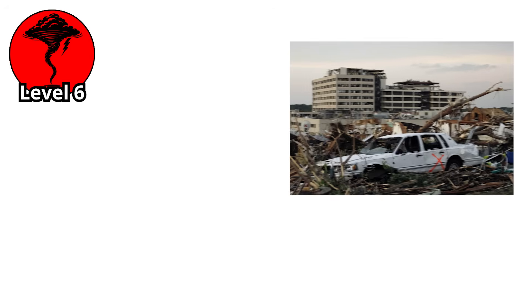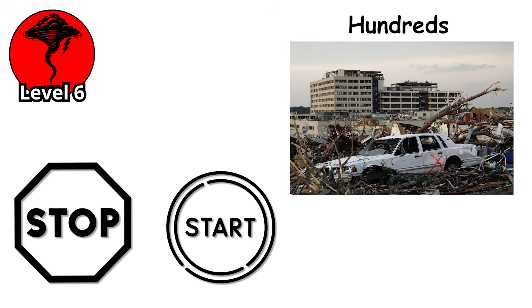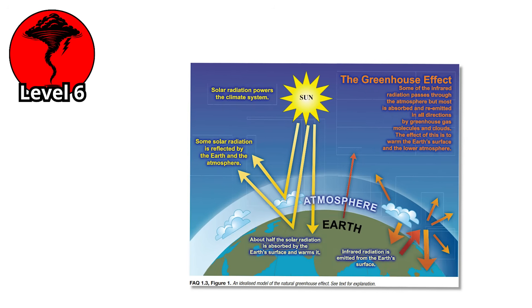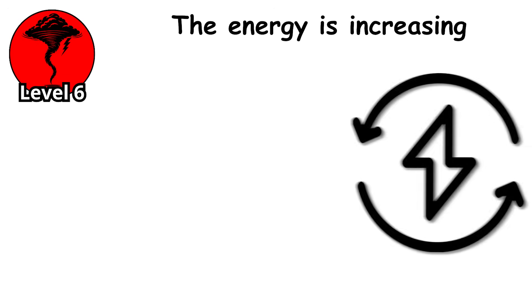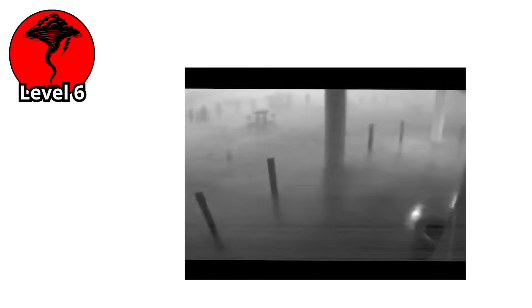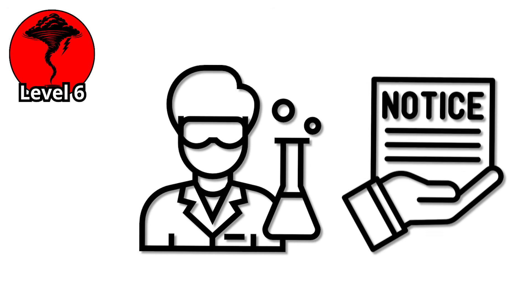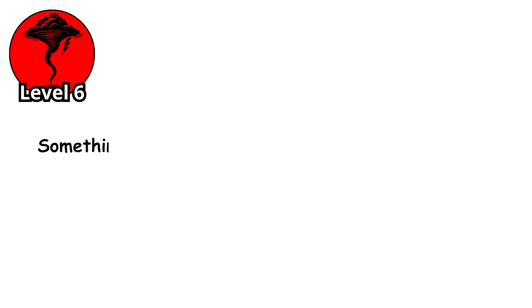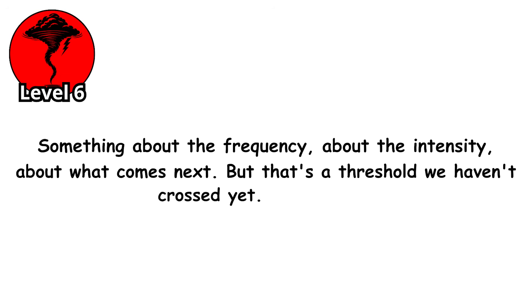That's when you get an outbreak. And that's when the death toll stops being counted in ones and twos and starts being measured in hundreds. Somewhere in the shifting patterns of our warming climate, the conditions for these outbreaks are changing. The energy is increasing, the instability is growing, and the atmosphere is learning new ways to organize — new levels of violence it can achieve. The scientists tracking these patterns are noticing something that keeps them awake at night: something about the frequency, about the intensity, about what comes next. But that's a threshold we haven't crossed yet. But haven't we?